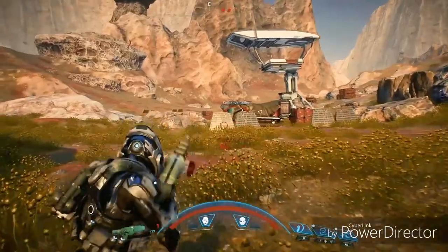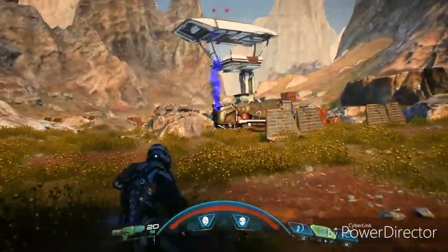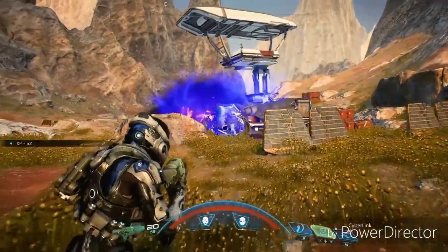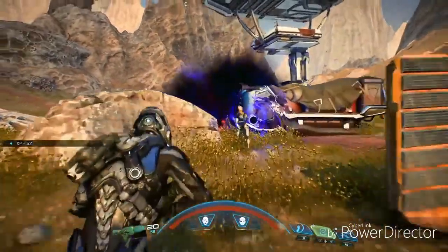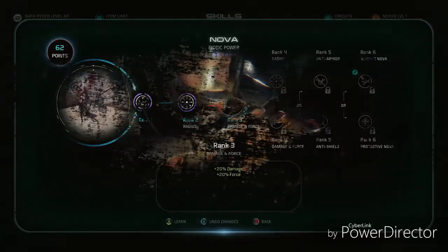Power combos activate when you or one of your squad mates primes an enemy or groups of enemies, setting them up for the kill. Then you or a squad mate jumps in to detonate and finish the job. And you can always level up your squad mates to make them specifically good at priming or detonating targets.